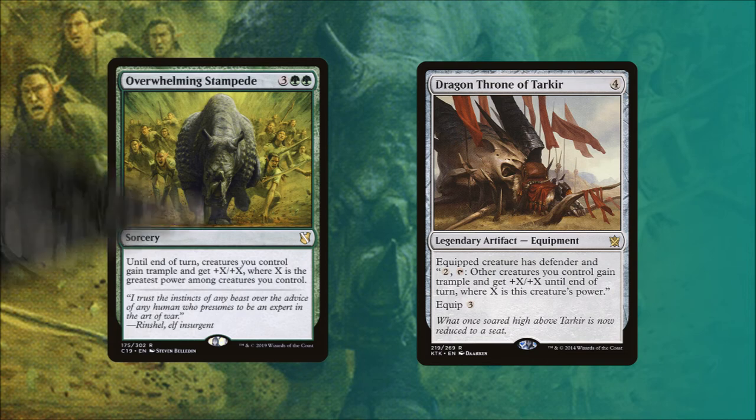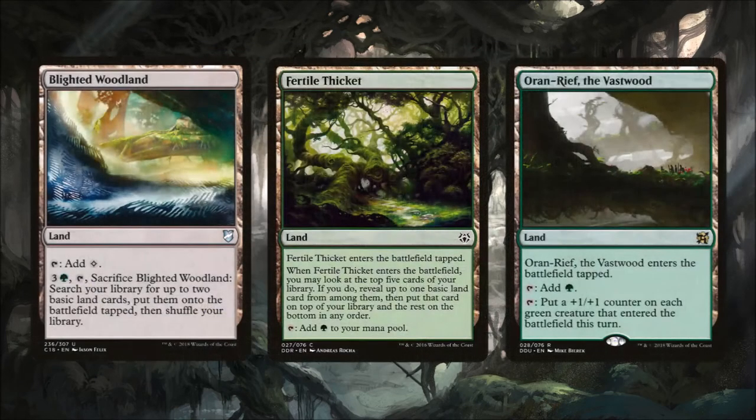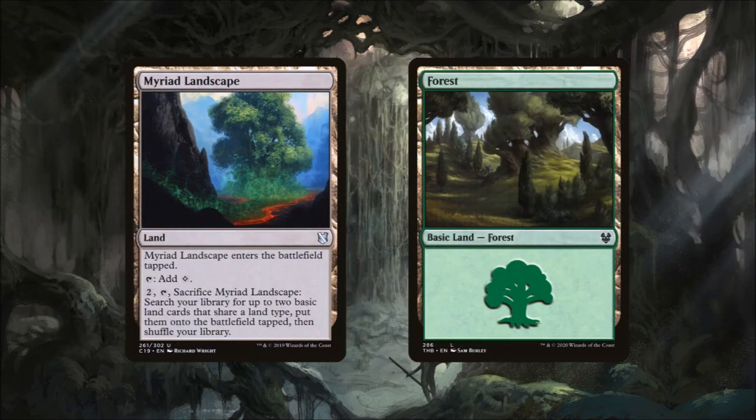Now that we've gone through every card in the deck, let's go through the mana base. We're running Blighted Woodland — another way for us to sac this land and ramp a little bit. Fertile Thicket allows us to look at the top 5 cards of our library, reveal one basic land card from among them and put it on top, and the rest on the bottom in any order. Oran-Rief, the Vastwood allows us to tap it and put a +1/+1 counter on each green creature that entered the battlefield that turn. Myriad Landscape enters tapped and we can pay 2 and tap it to search for 2 basic land cards and put them onto the battlefield tapped. And finally we're running 21 Forests.